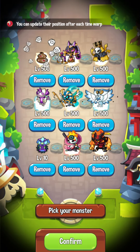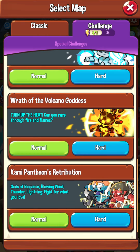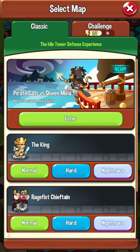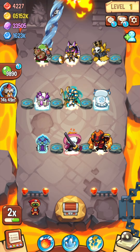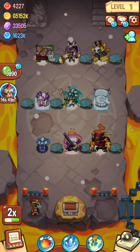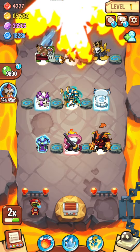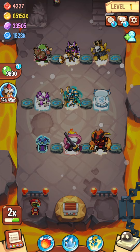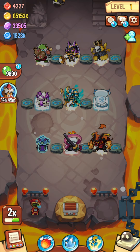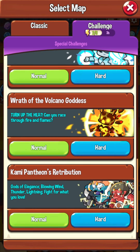This setup is going to be good for KPR, Kami Pantheon Retribution, Volcano Goddess, and Cosmic Tower completions as well. The issue with Cosmic Tower right now is that you just can't kill the king on level 99 — whether it's a Pixio feature or a bug, the game is currently glitched so you can't clear it, but the setup itself handles it.